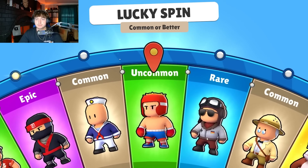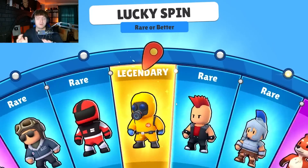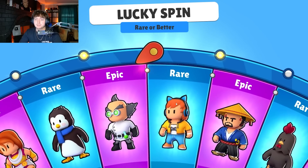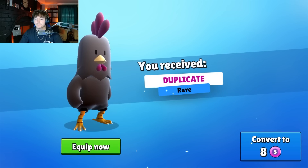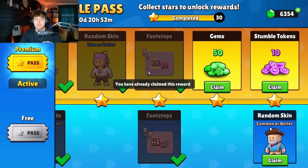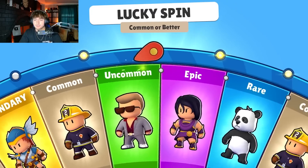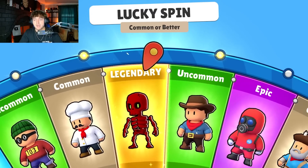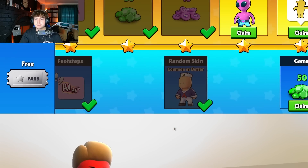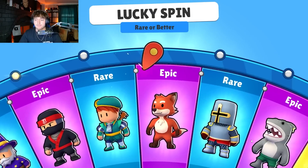If you guys haven't seen, there have been a bunch of new bundles in the shop. I haven't posted about all of them, but there was the Undead Dragon, the Inferno Dragon, the Gridiron, and I believe the Dynamitron was in there as well. We got the Haha and Bye Bye footsteps, gems, more tokens, and a commoner better spin. So far the best thing has been an epic — nothing too crazy. You don't really expect anything too amazing out of these wheels, but hopefully in the near future they add something exciting.